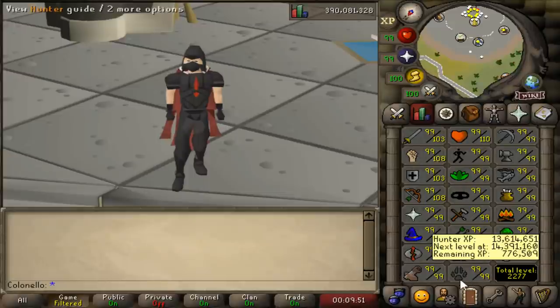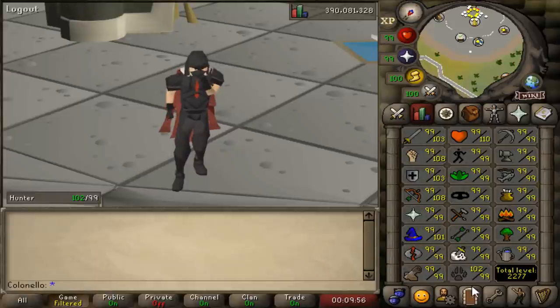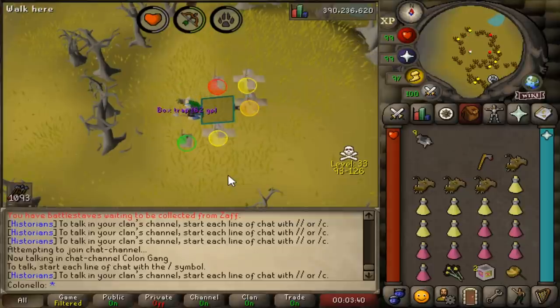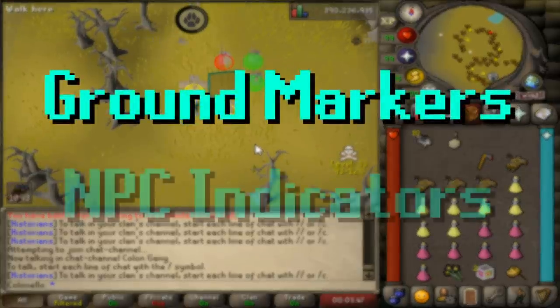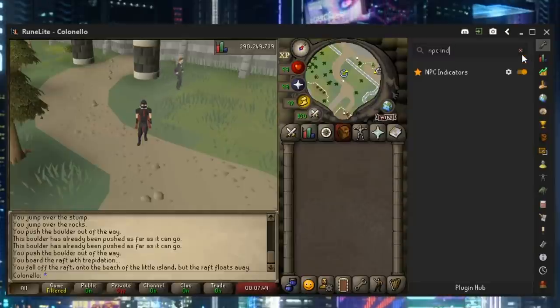You can also use more traps early if you boost your hunter level with hunter potions. For example, if you're level 37, you can use a hunter potion to boost to level 40 and use an extra trap as long as the boost is active. One more quick tip before we get started.